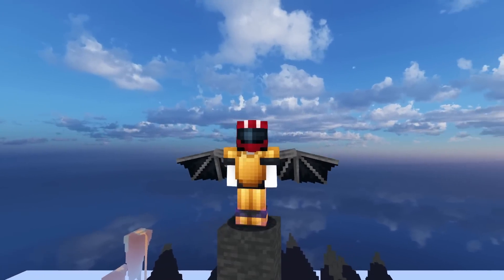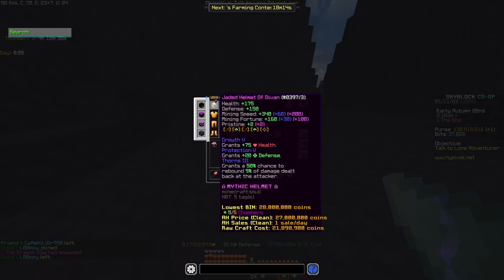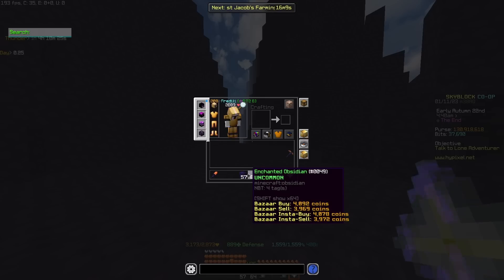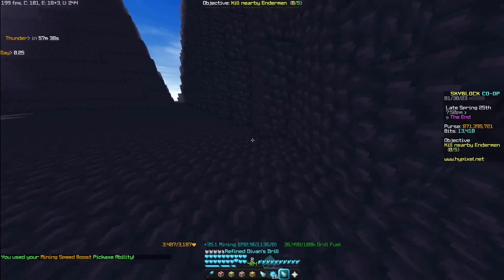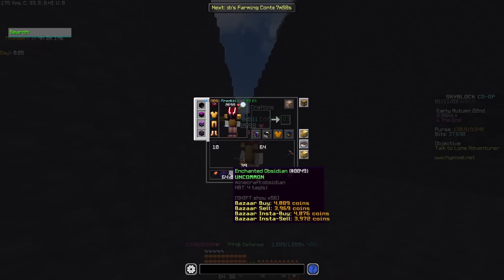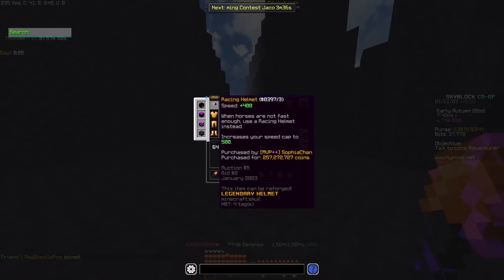At around 10 million collection I got pretty bored and started experimenting with strategies. I got my hands on a racing helmet to test speed versus fortune. In one ability with the divan helmet I got nearly two stacks of obsidian. With the racing helmet I got nearly the exact same amount, and I don't even have the jaded reforge on it — so it would probably be better in the long term, which is honestly insane. Shoutout to Sofia-chan for borrowing the racing helmet.